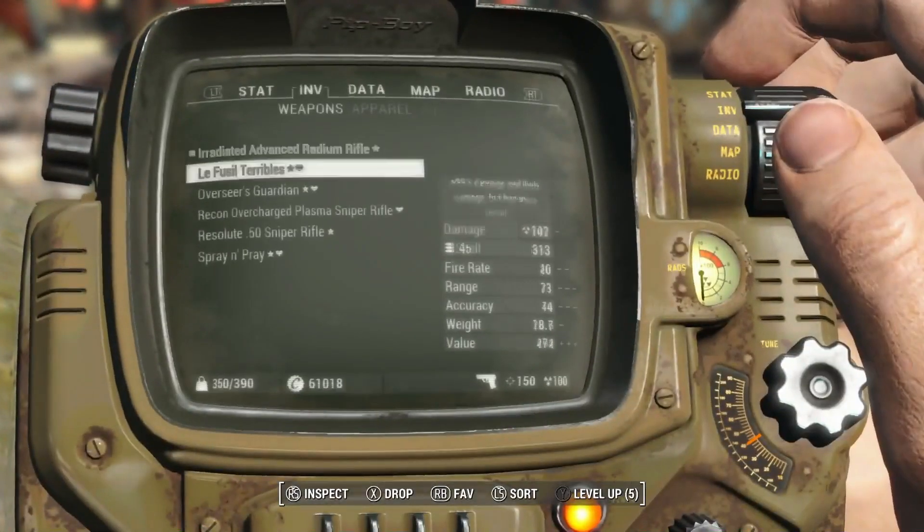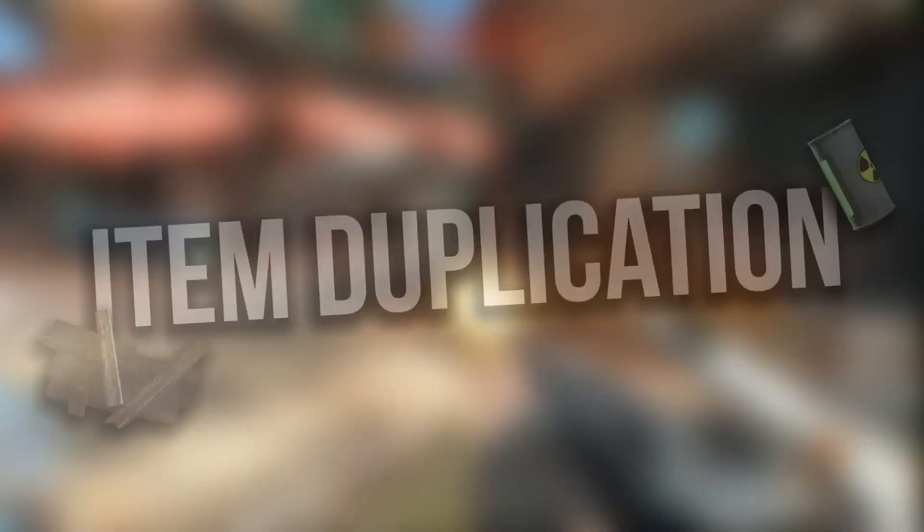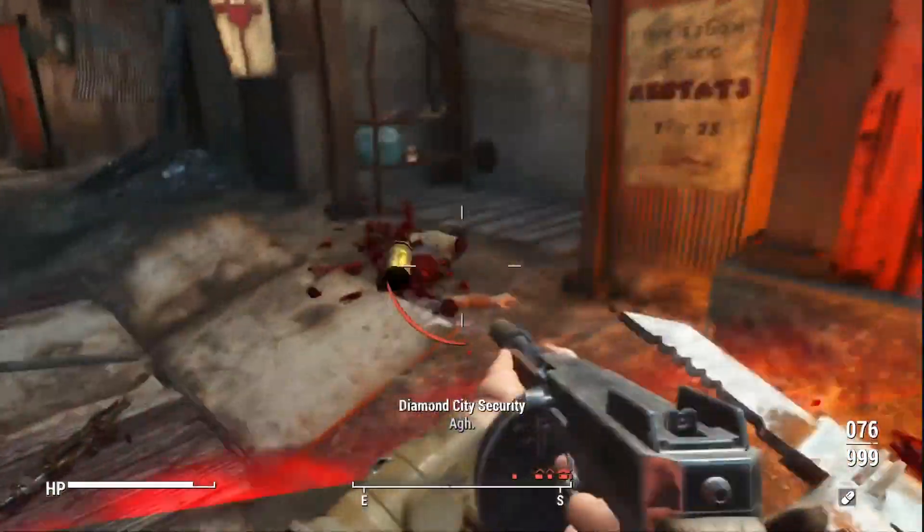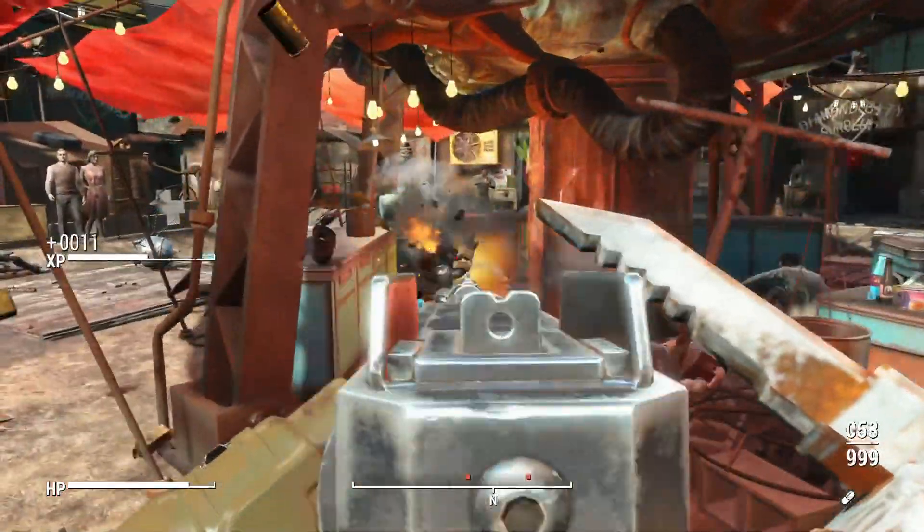So guys, the first glitch we are going to be going over is the infinite resources glitch. The infinite resources glitch allows you to get infinite resources basically, pretty self-explanatory. You can get literally any item you want and any amount of it.